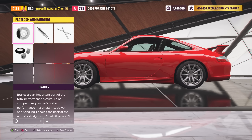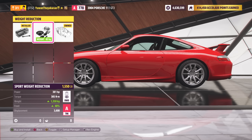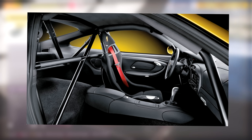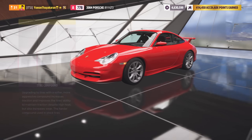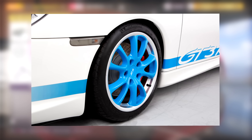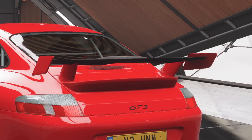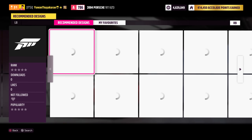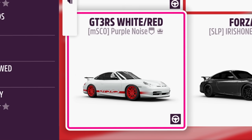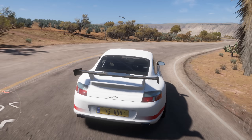Once you've got your car ready, go into the performance and handling, go into weight reduction, and reduce the weight to 1350. Now it's time to add a roll cage, which is actually pretty similar looking to the actual roll cage you get in a GT3 RS. Also, the wheels on the car are identical to the ones on the GT3 RS, so you don't need to change that. But what we do need to do is add Forza Aero — and this one actually looks really good. Now go to find new designs and find yourself a GT3 RS livery. And just like that, you made your very own GT3 RS replica in Forza Horizon 5.